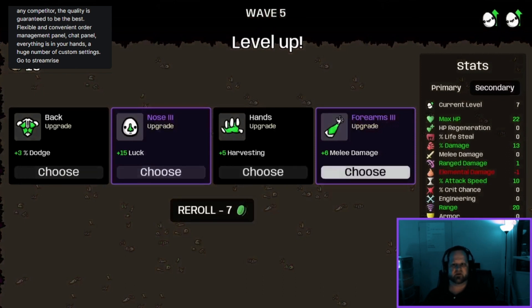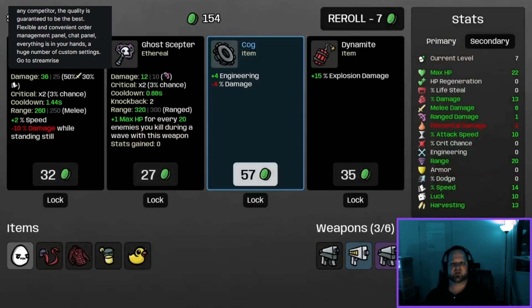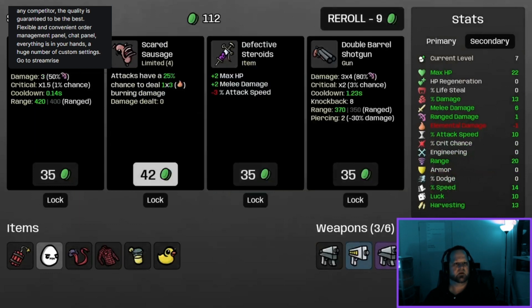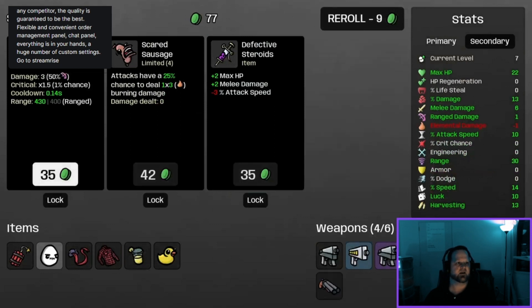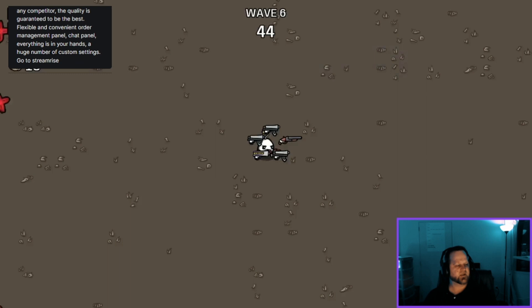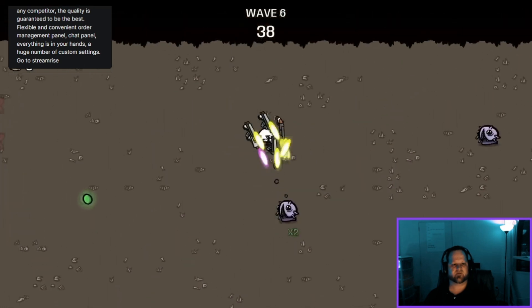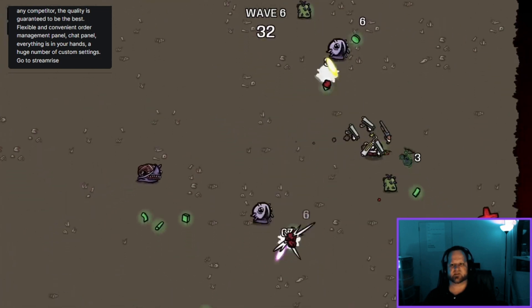We're going to do some more damage — always upgrade that damage. Get some more speed. For explosions, we'll pick that up. Re-roll — another SMG; let's go for the shotgun instead. Now we're going to the next wave. Weapons are strong enough we can just go straight for these guys — it's all pretty easy at wave six.